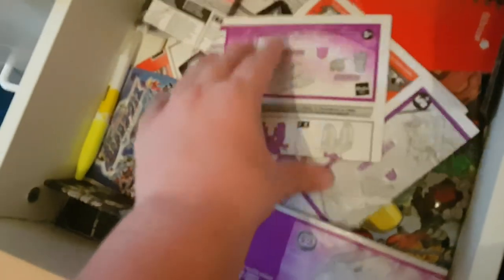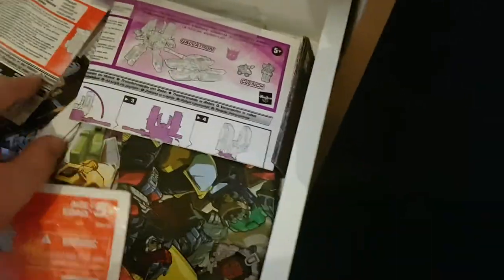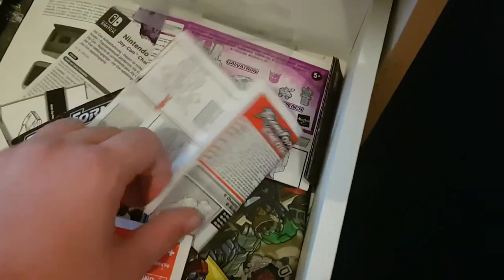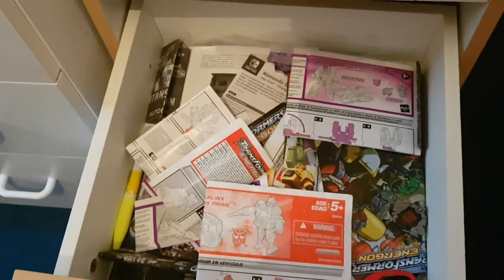Last but not least, a little junk drawer. As you can see, I've got some of the instructions for these figures: Galvatron's instructions, Steam Hammer, Thundercracker, and Ironhide. I've never shown these in reviews because, come on — they're freaking instruction manuals, what can be said about them? I also have some comics in here: one of the Dreamwave G1 comics and a few of the Armada comics — and that's it from Dreamwave.